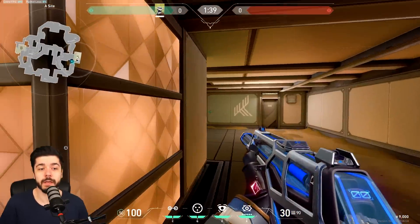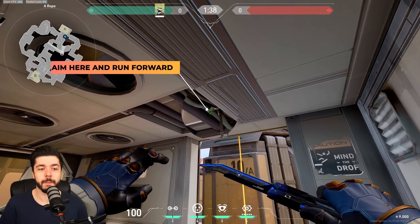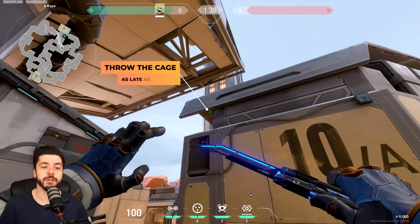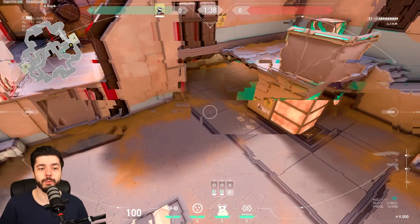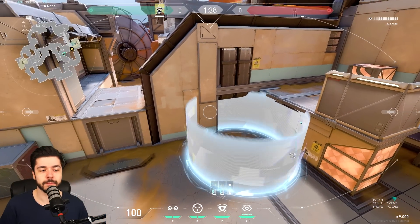If you only have one cage you can choose which one you want. For A Rope, aim there, run and jump, and at the last possible moment send out the cage. It's going to go all the way over there, cutting off that angle, so you just run up and clear site.